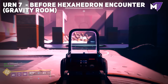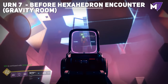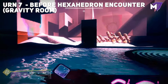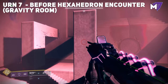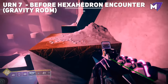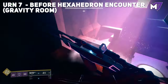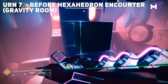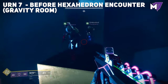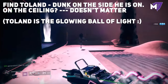The next urn is in the room where the hexahedron encounter starts — do not start the encounter. Look up to the top left for a pillar sticking out that looks gold. Follow the path on screen to reach it. There's a bit of tricky jumping, but it should work for all classes. Use the box in the middle as a reference point to orient yourself and pick up the urn from there.